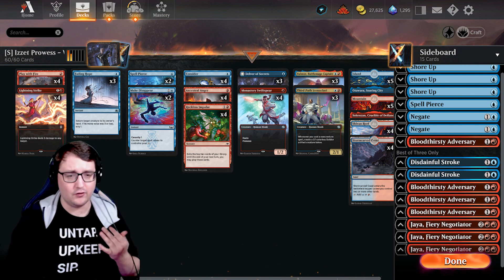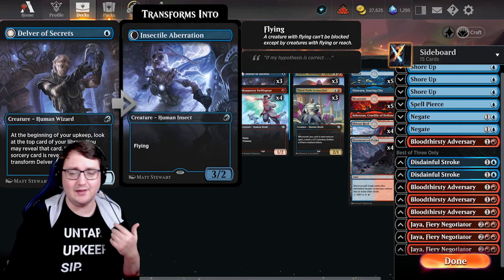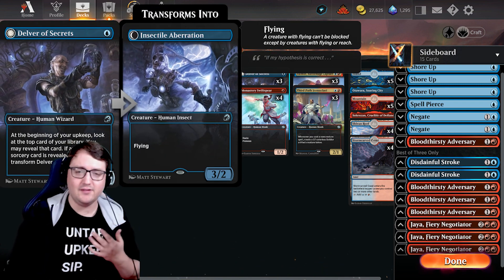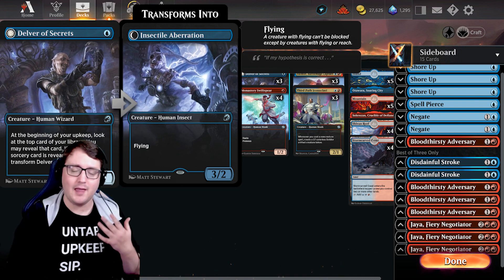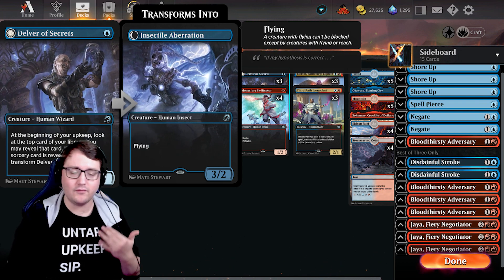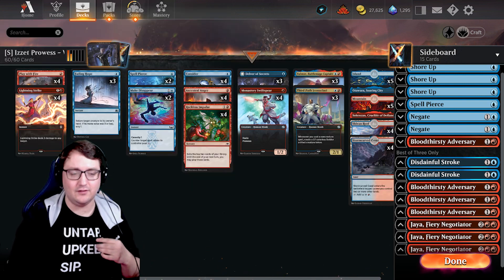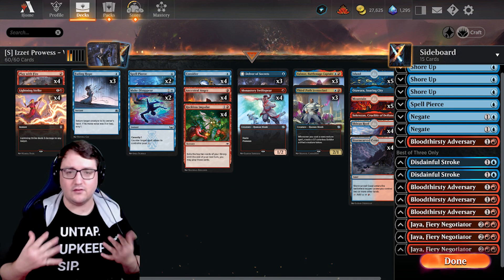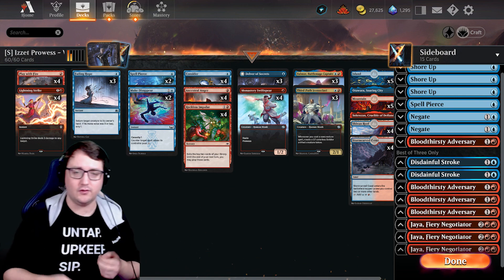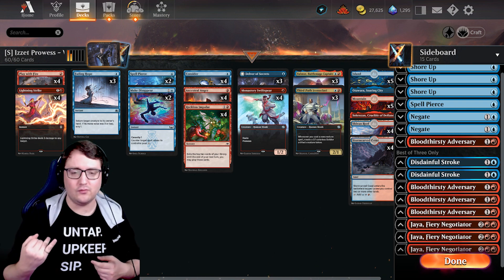That almost cleans up our entire creature base. We're not actually running a ton of creatures. The last creature we are playing is the Delver of Secrets — a feisty little 1-1 that, if you reveal the top card of your library at your upkeep and it happens to be an instant or sorcery, flips into a 3-2 flyer. So naturally in this deck, we want to hit a lot of instants and sorceries — those non-creature spells to either guarantee our flips, guarantee the Prowess trigger, or guarantee the tokens we have and buffing them.